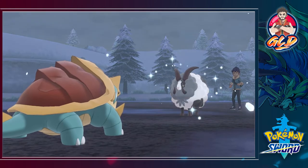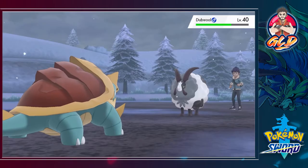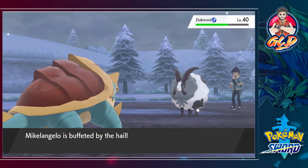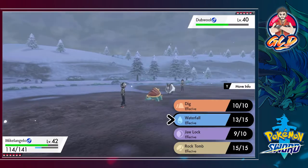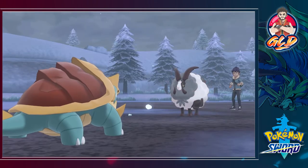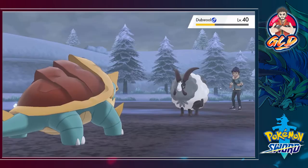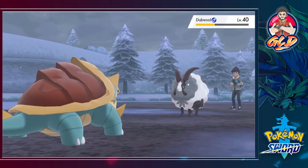He comes out with a Hyper Potion so we have to start all over again. Michelangelo uses Waterfall, takes a nice chunk, and we're getting some more HP back too. For some reason this guy likes to drag his battles against me — it's really annoying. He uses Defense Curl, trying to get me all angry, so we just keep attacking.